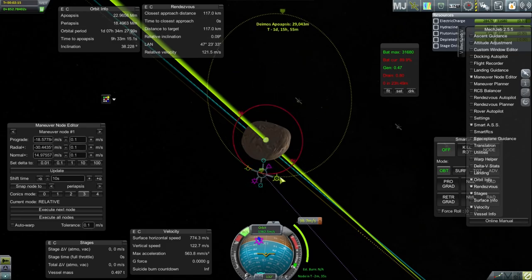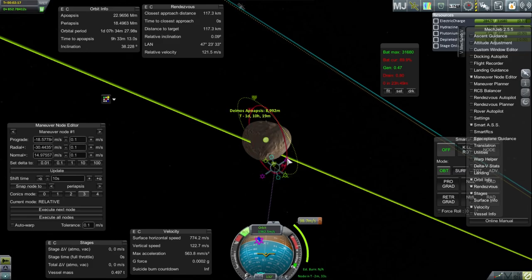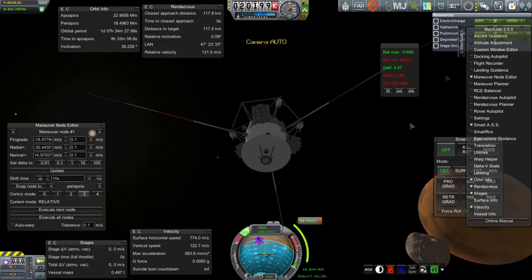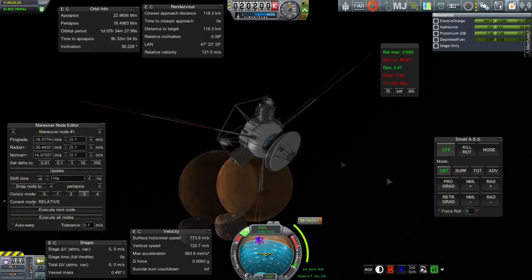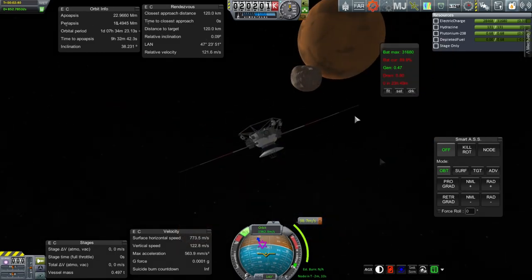And then landing shouldn't be too hard. The hard part will be how finicky the orbital contract is, I think. Anyway, that's the basic idea. Let's do this initial burn. I'll just turn it myself. We have to unlock the fuel. Deimos is right there — it's just right there.